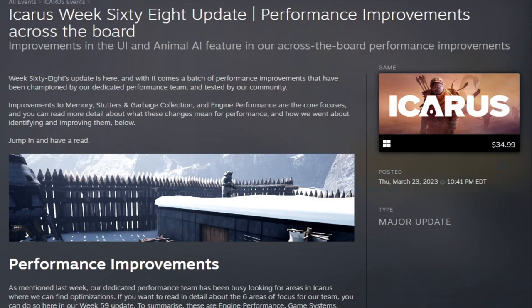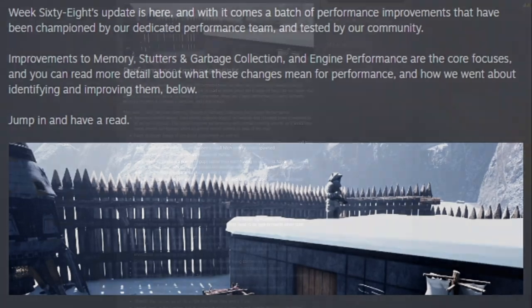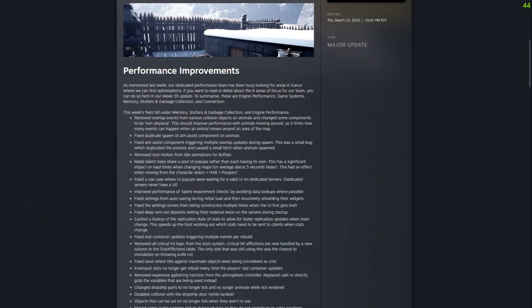Week 68 performance improvements across the board, including improvements to the UI and animal AI. The Week 68 update comes with a batch of performance improvements championed by their dedicated performance team and tested by their community. Improvements to memory stutters, garbage collection, and engine performance are the core focuses this week. Their dedicated performance team has been working in areas of Icarus where they can do optimizations: engine performance, game systems, memory stutters, garbage collection, and connection.